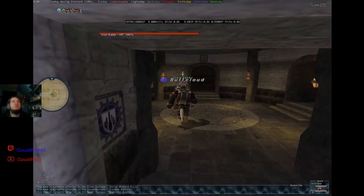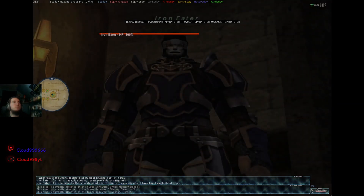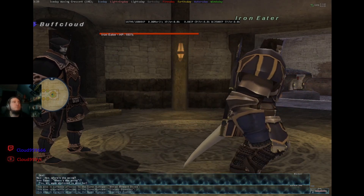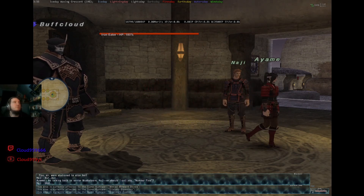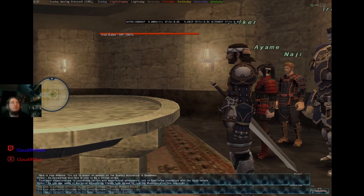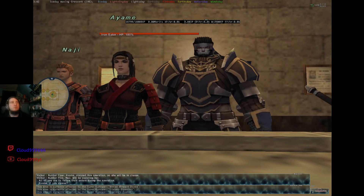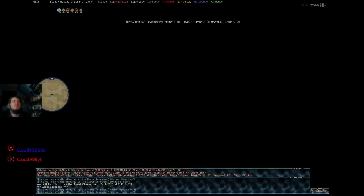We're over here talking to Iron Eater. You have to talk to him twice for the quest — there's one for the trust quest which we don't need right now. We get a cutscene — Cornelia, Naji — and this cutscene is pretty much telling us we have to go to Bado, the Kadov Outpost, and kill 20 copper Kadovs. I've just teleported into Bado and we're getting a cutscene confirming the task.